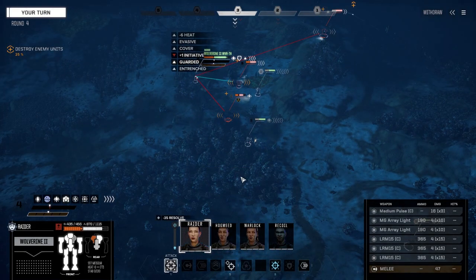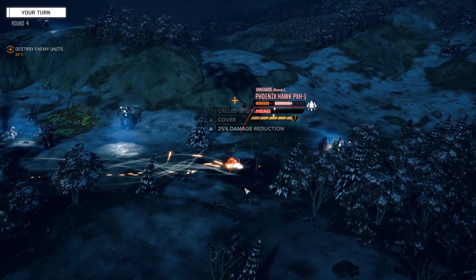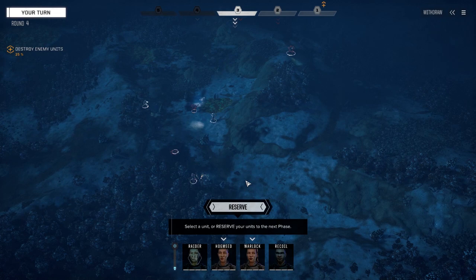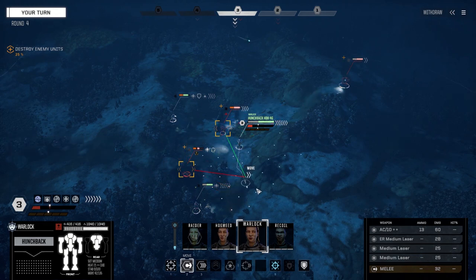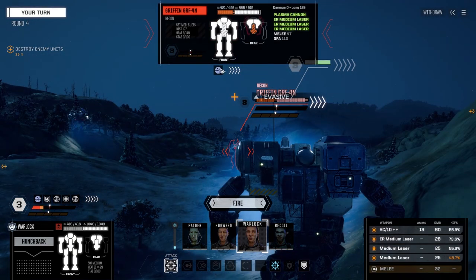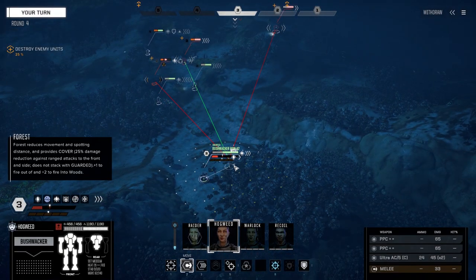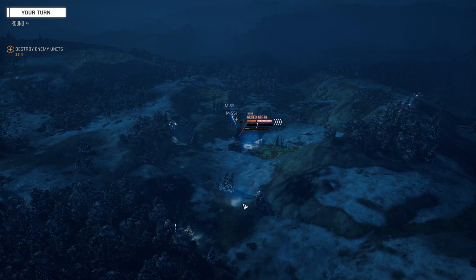The Griffin's already taken a back hit, let's just fire. I think we should be able to take it. I've got an Ultra-10 I need to put in this thing anyway. Let's move over here. Backshot on this guy — 32% chance, but just do it. Ah, we had to try.